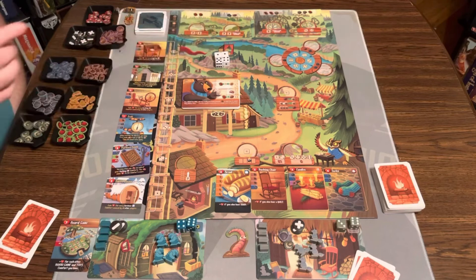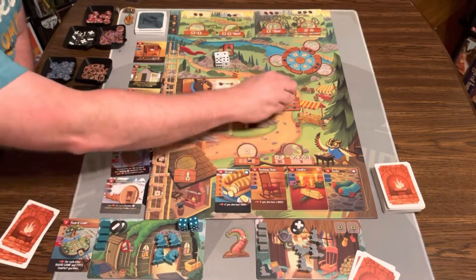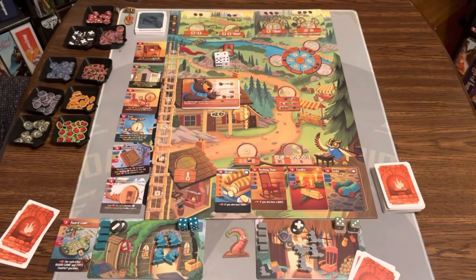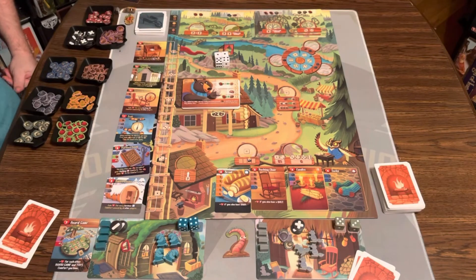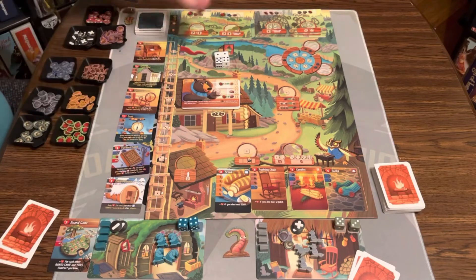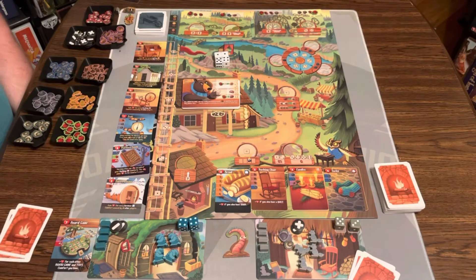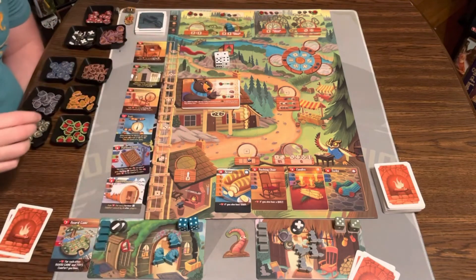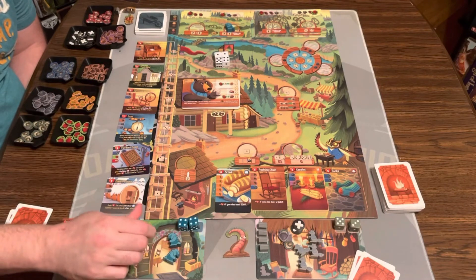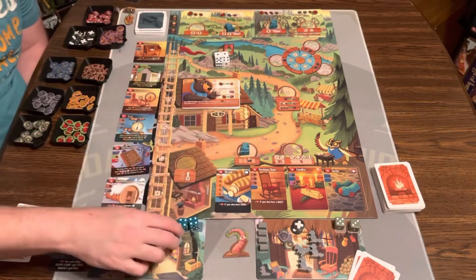Round two starts — it's now that player's turn first. Everybody rolls their dice: they get a three and a five. The new traveler says all month long all four valley locations provide an extra apple, so we put an extra apple on each of those spaces. Now we can place our workers. I need stone, wood, coin, and two different random things, so I'll place workers at various locations accordingly.